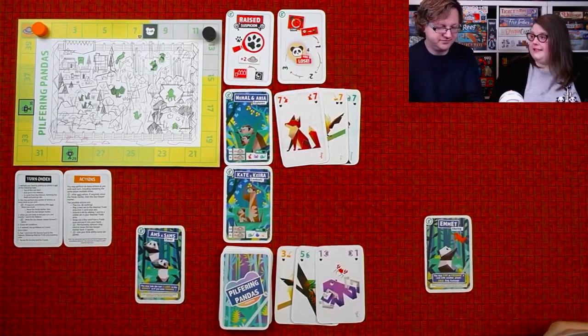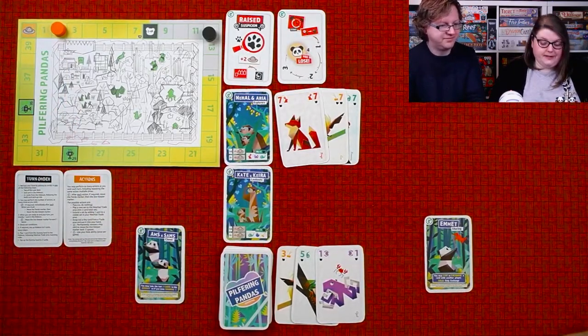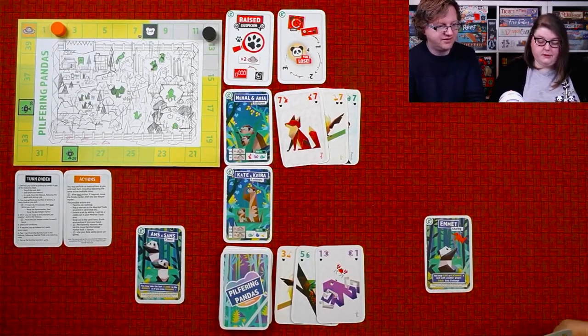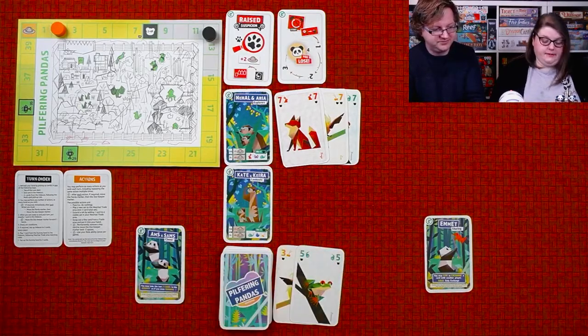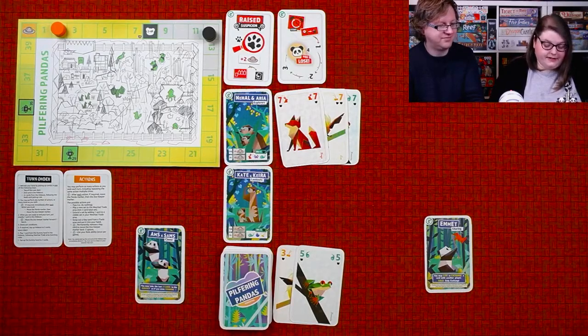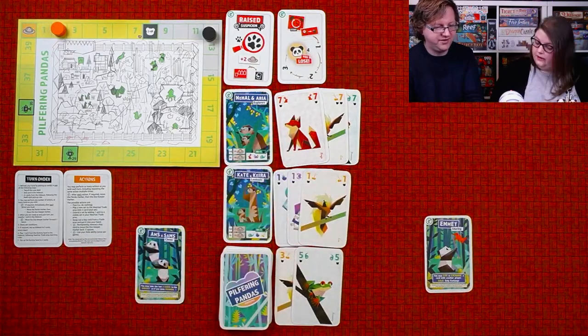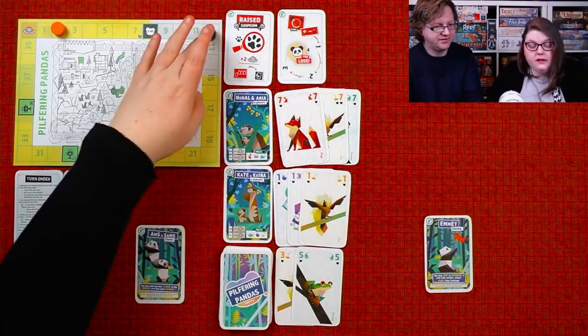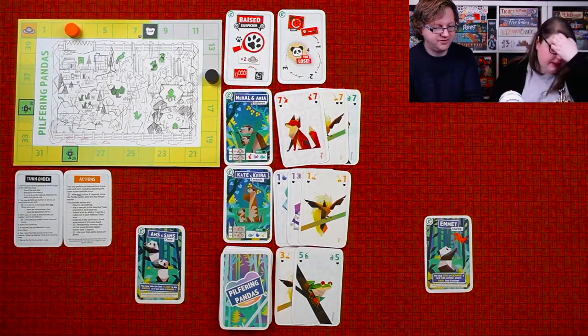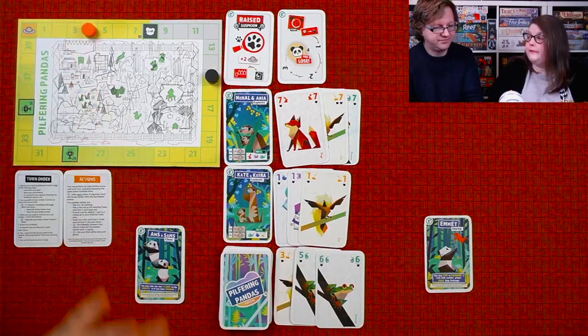It's my turn, so I get to choose a card from here or here. I'm going to play a set to the Kate and Kira meerkats. I'll put down three ones, and birds of paradise are perfectly fine at the end. This is three panda points — one, two, three — and one suspicion point. Now I discard a card, and the zookeeper continues on. You can take as many actions as you like during your turn, making multiple sets if you can.